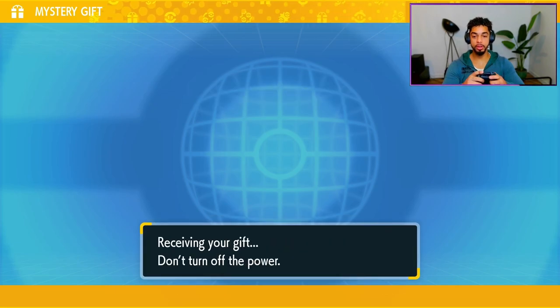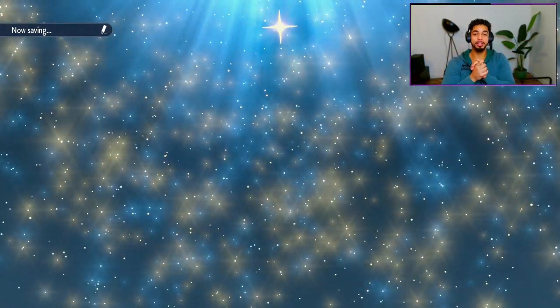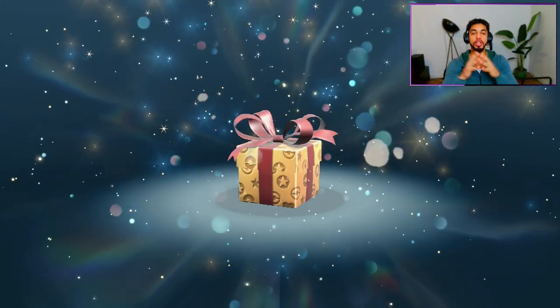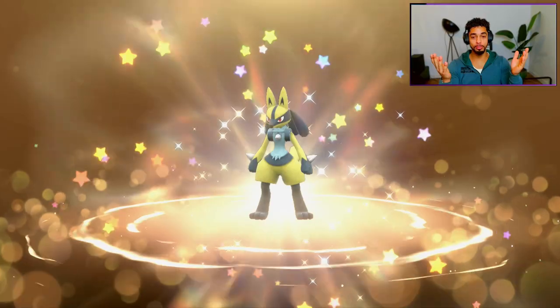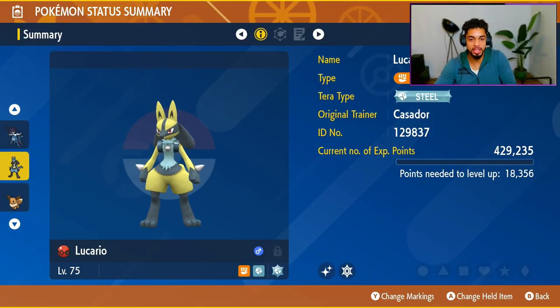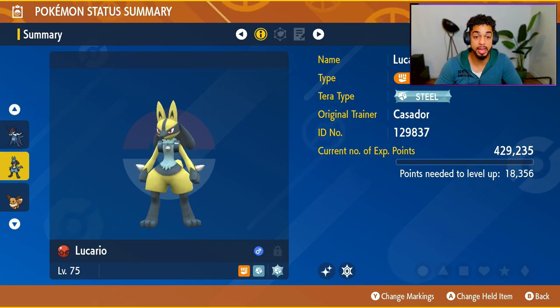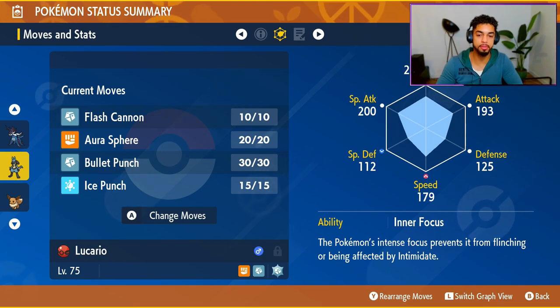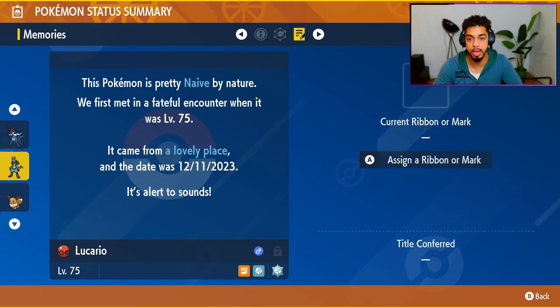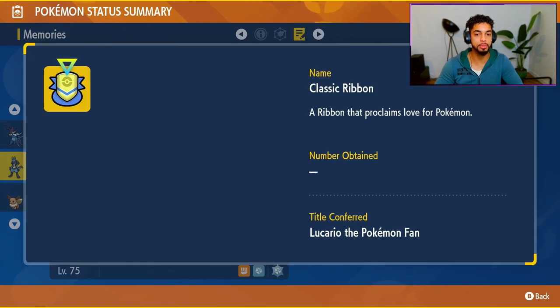There it is — Shiny Lucario gift. All you do is press on it. It's such an amazing Mystery Gift, if you ask me. I am just a big fan of shiny Lucario. It has the Terra type Steel, as you can see. Its regular typing is Fighting and Steel. It is a shiny Pokemon caught in a Cherish Ball. Moves are Ice Punch, Bullet Punch, Aura Sphere, and Flash Cannon. Nature is Naive. Level 75. And it does have a ribbon here, the Classic Ribbon.